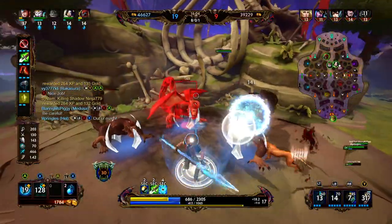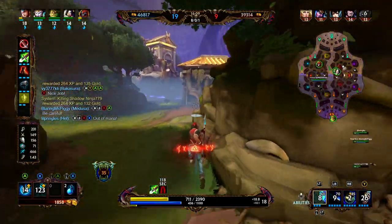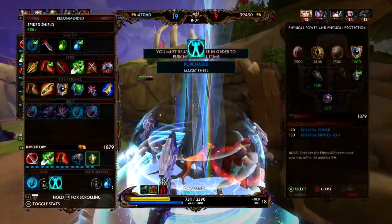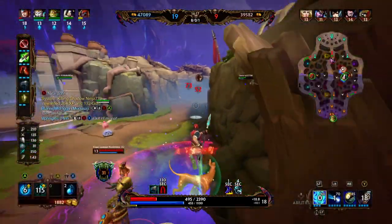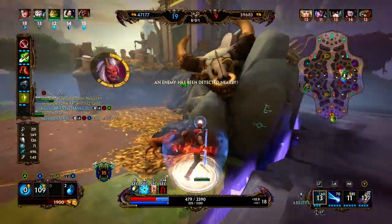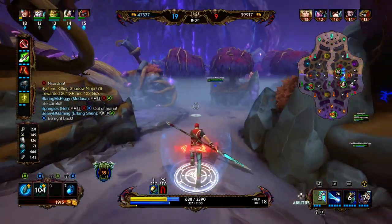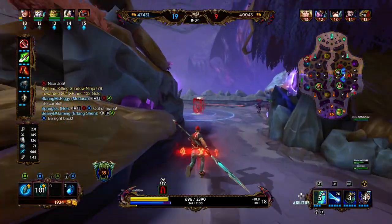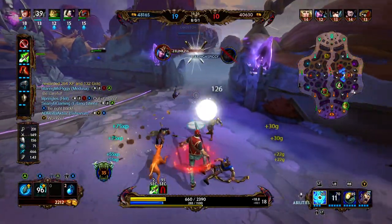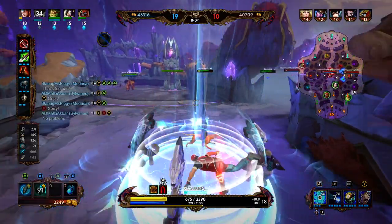We're going to go ahead and invade their red, pick that up for ourselves since we are having a very impressive game. We're going to back — we have enough money for our Void Shield. Freya is here — her ultimate unfortunately does not look like it connected with anyone. We're going to back it up and clean up this minion wave. That was a pretty fat wave — I bet Sylvanus would have gone from level 12 to 13 if we left it for him.